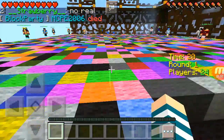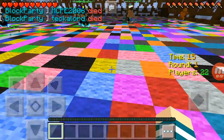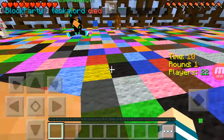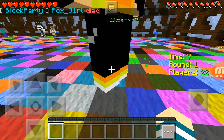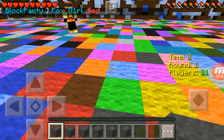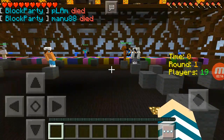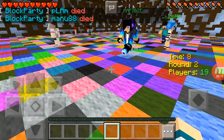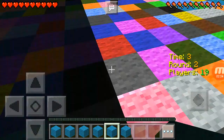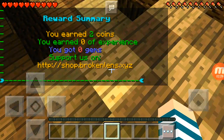Here's the arena, still loading — there we go. Wait until we get a coloured ball. It's a bit laggy but it's all loading. We have to stay on grey, so that means all the other colours will go. You have to stay on the colour that's in your hotbar.